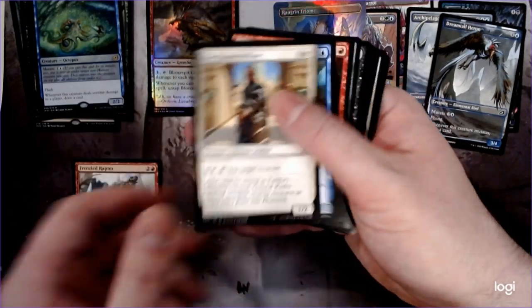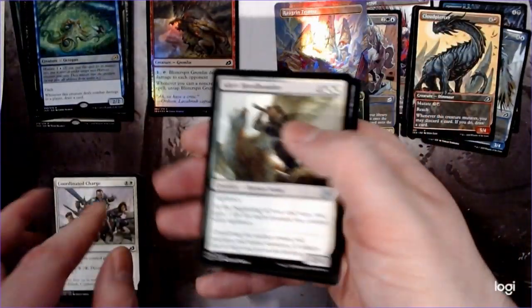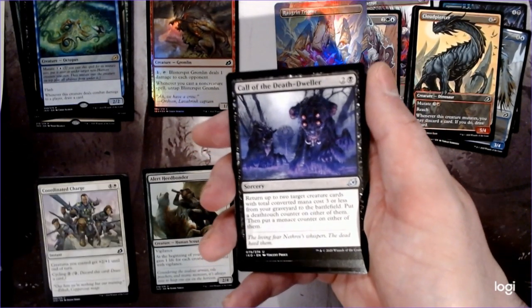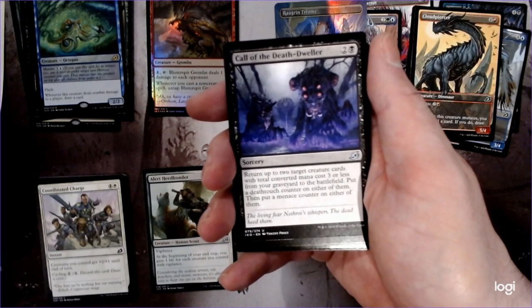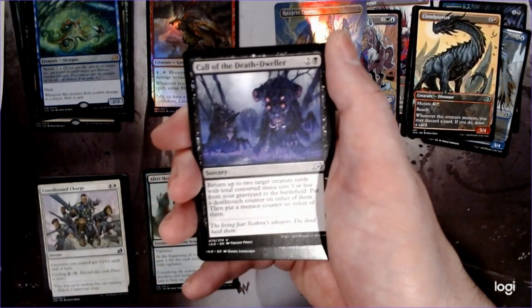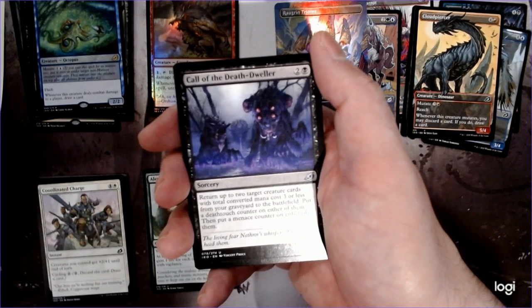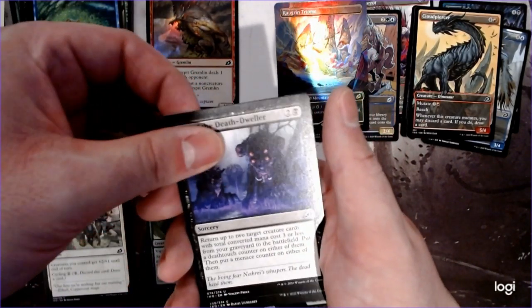The Frenzied Raptor, another Otter, Crazy Bunny, another Cloudpiercer of the comic book variety. And then this one — return two target creature cards with total converted mana cost 4 or less from the graveyard to the battlefield, put a Deathtouch counter on either of them, then put a Menace counter on the other. That's pretty cool. I always like trading off cheap creature reanimation with a special effect like this, and having it for three mana — that's definitely a card I could see even in something casual. Getting Deathtouch and Menace like that is pretty awesome.